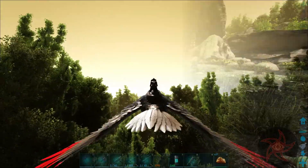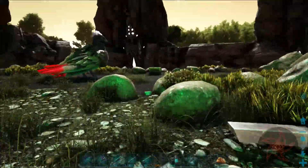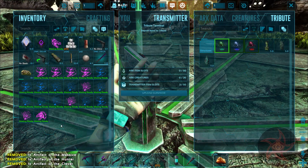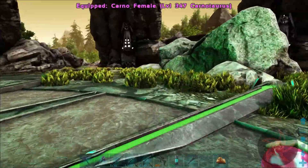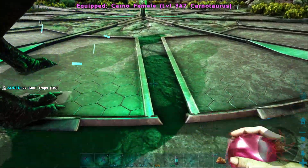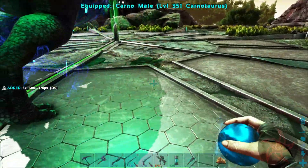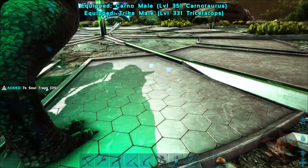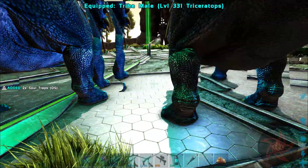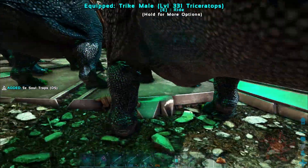I'll meet everybody back over at the obelisk. I had to run back because I forgot my Euteranus, and I went ahead and grabbed a box to put the extra artifacts in - just in case the worst does happen, and I don't end up losing my Otter with all the artifacts in it. Trikes are a little bit bigger but they're still smaller than Spinos, so shouldn't have any problem getting these guys in.